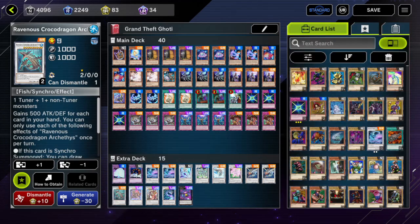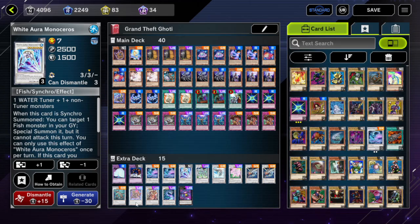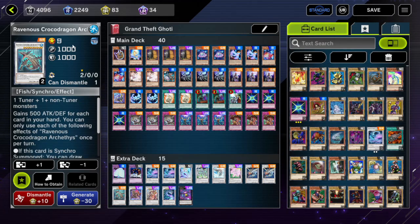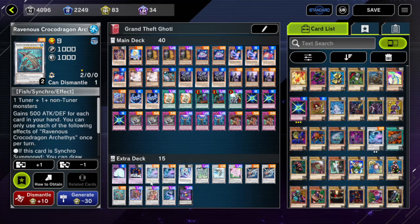Both of these are here so we can use our opponents' monsters that are weird levels like five or seven — we can steal and use them to Synchro Summon our fish. Because you gotta Synchro Summon fish with the Goatees. Let's go through the deck list.